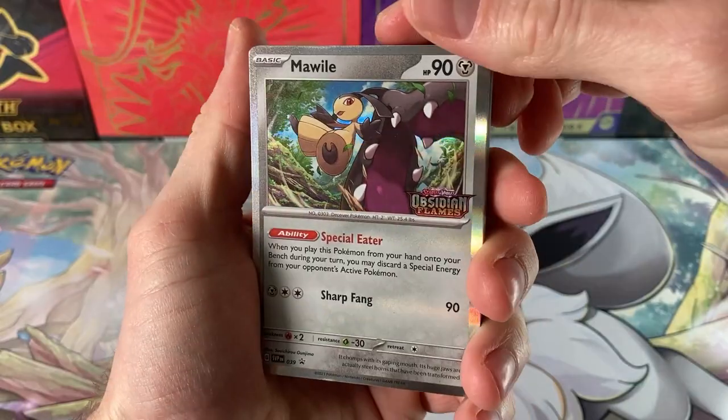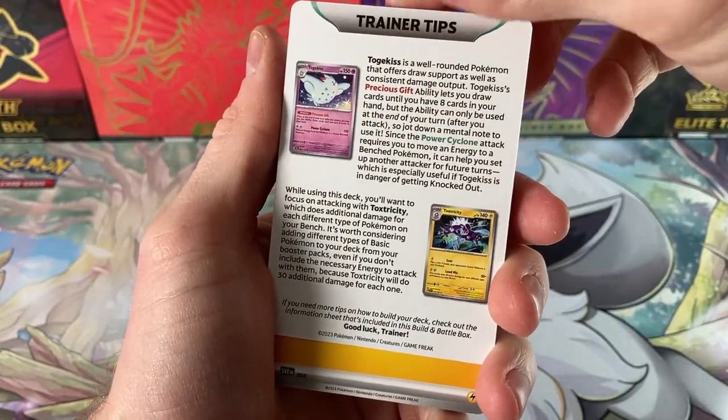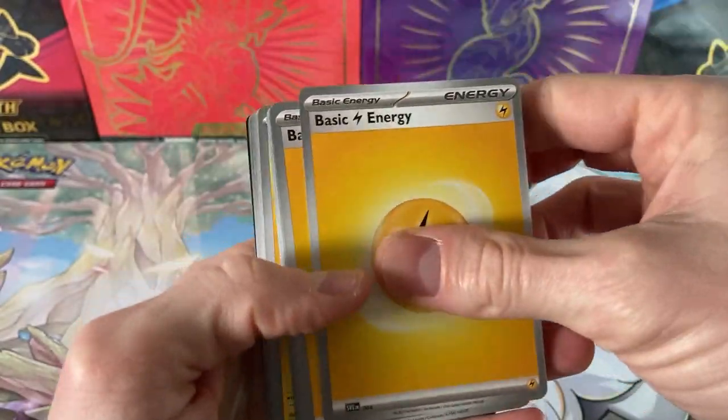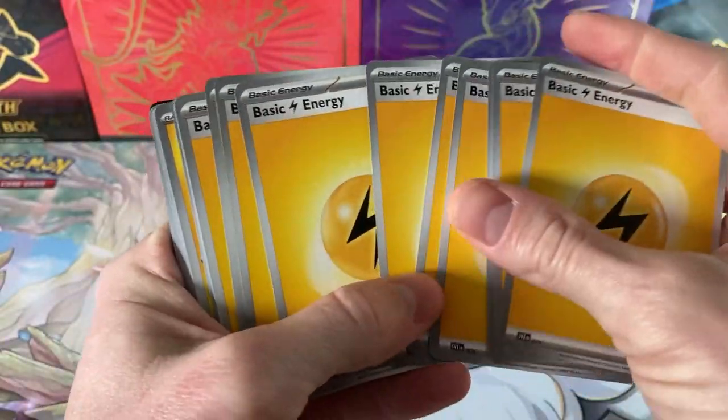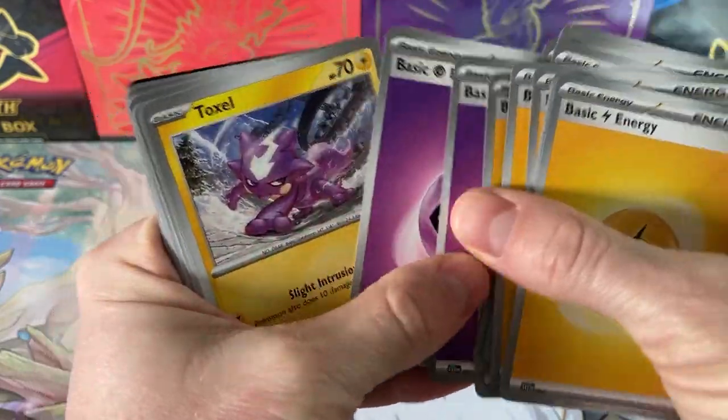So we got our pre-release promo there. The trainer tips — Togekiss and Toxtricity. It looks like it's electric. We got some energy — two psychic.